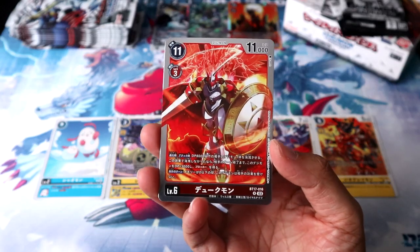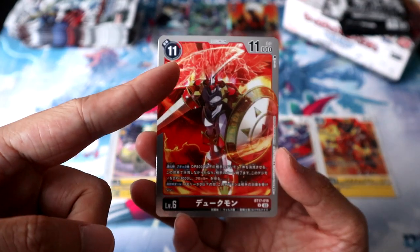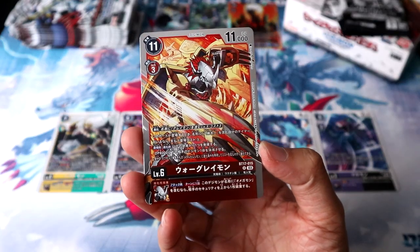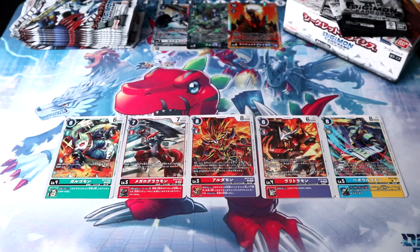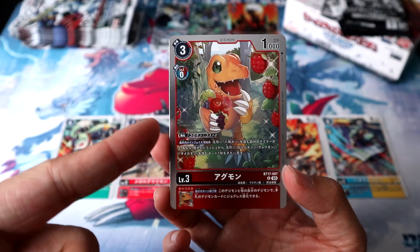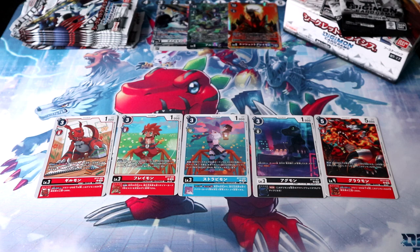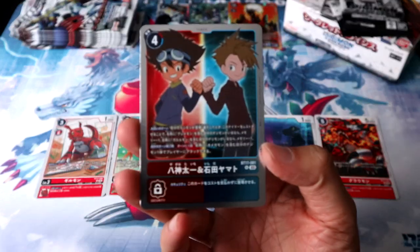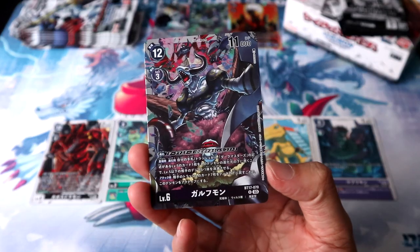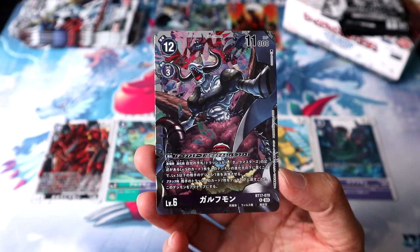Pack 13 — and the new Gallantmon! Not the best-looking art to me, but I love the effect of the Crimson Mode silhouettes in the background. Pack 14 — and the new WarGreymon! Pack 15 is a double spirit evolution pack — and an Agumon! Probably one of the most adorable Agumon arts to date; love the fruits. Pack 16, our Flamemon and Strabimon — always destined to come as a set — and the Movie Tai and Meto. Pack 17 — and there we go, Gulfmon! Bandai's way of kinda giving Apocalymon new support.